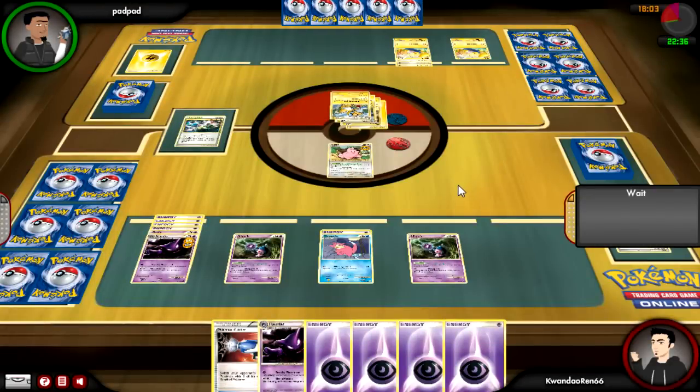Everything else on my bench has free retreat, and Haunter has plenty of Energies, so it would be a waste to over-invest. I'm just going to put the bare minimum needed on Slowpoke to get out of there.